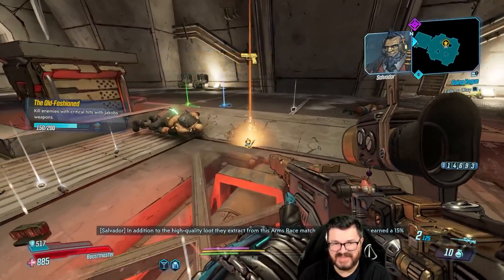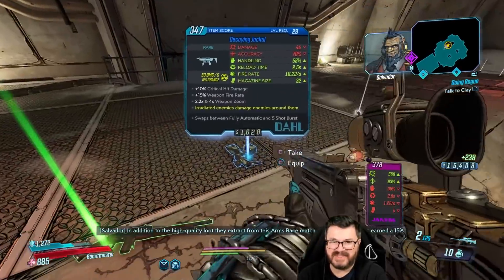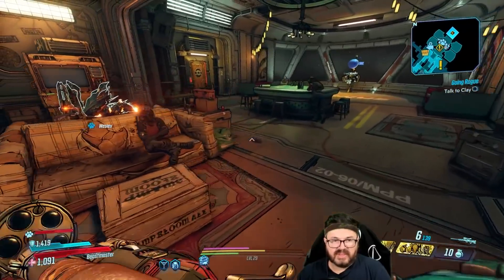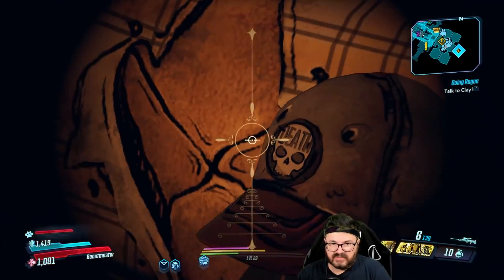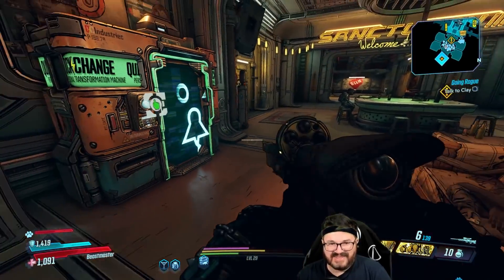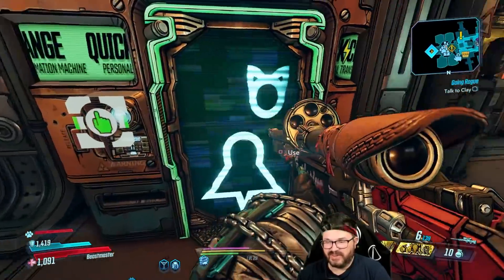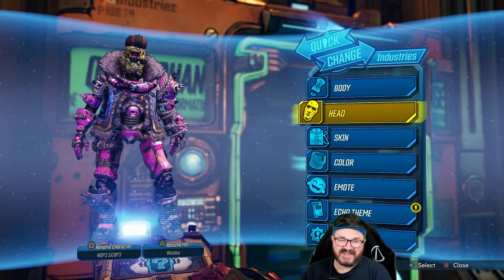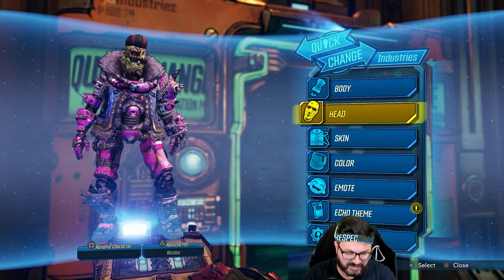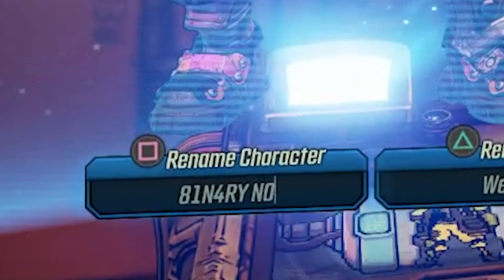That was like the worst Arms Race run ever — we had so many red chests and all we got was garbage. Gentlemen, ladies, boys and girls, cats wearing birthday hats — it's day number four of the Sniper Flak playthrough and I need a new name. Binary Nope? Rater — that's pretty good. Since we can't get the Binary Operator, Binary Nope it is.